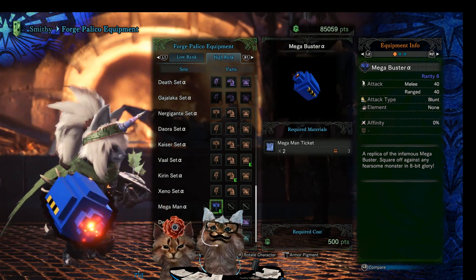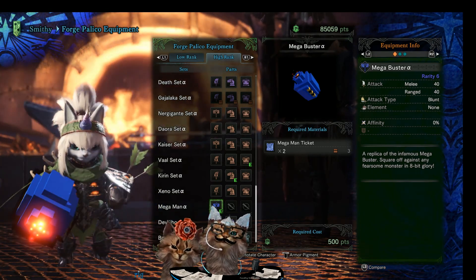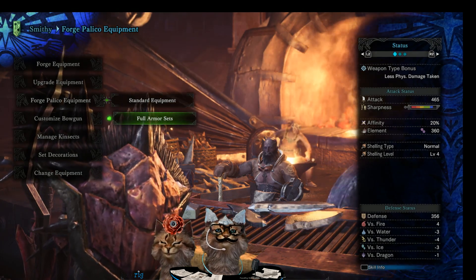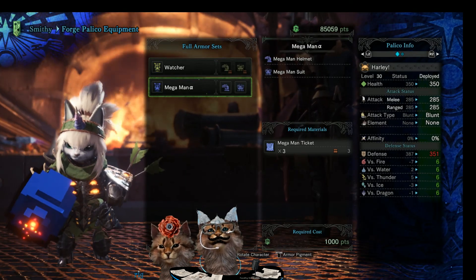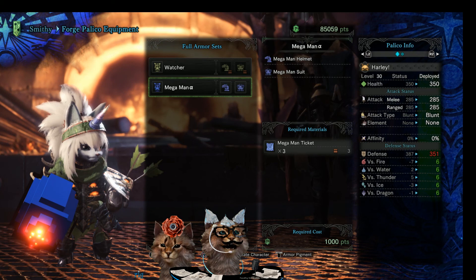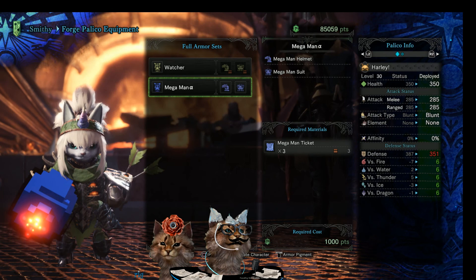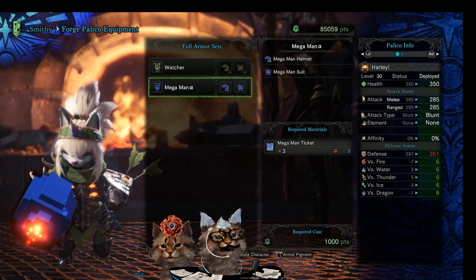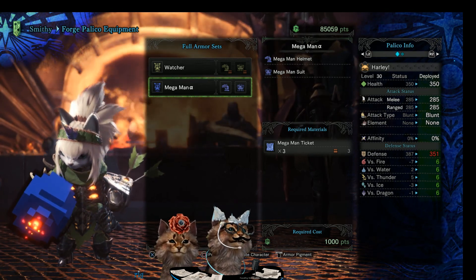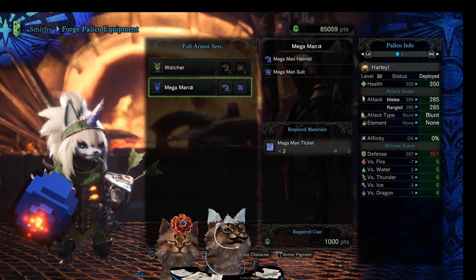The little glowy bits are really cool. It's always got a sharp black edge on it no matter what angle you're looking at. I wonder if the armor is like that too. So we're going to Full Armor Sets — go to Mega Man Alpha. Look at those resistances — it's 6 to everything! The defense is 351, not too shabby.